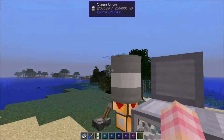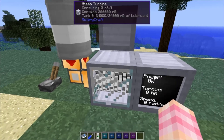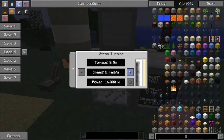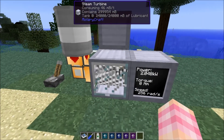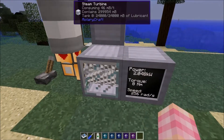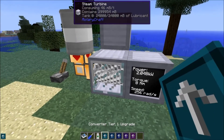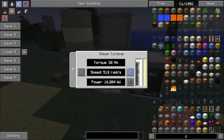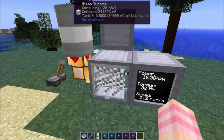Just like the other converters, this is a tiered machine. Currently at tier zero, we can get up to two kilowatts out of it, consuming 46 millibuckets of steam per tick. If we hit it with a tier one upgrade, now we can get up to 16 kilowatts, which consumes 128 millibuckets per tick of steam.